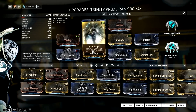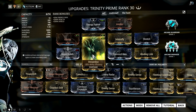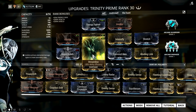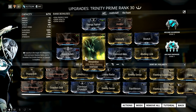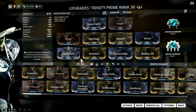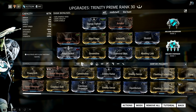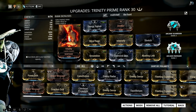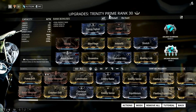I added Streamline for some efficiency. I don't have Primed Flow, which makes this build energy hungry, but I don't usually run into problems since I have Zenurik Energizing Dash, plus Energy Siphon and energy pads to support my energy consumption. Lastly, Vitality for some survivability.